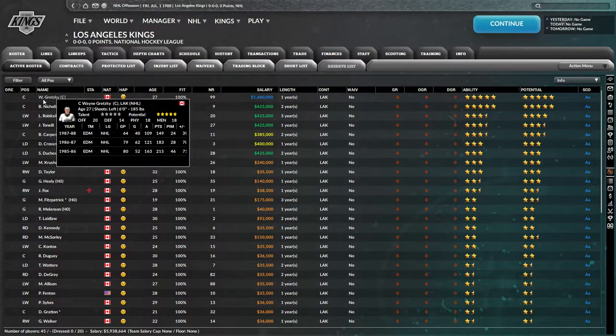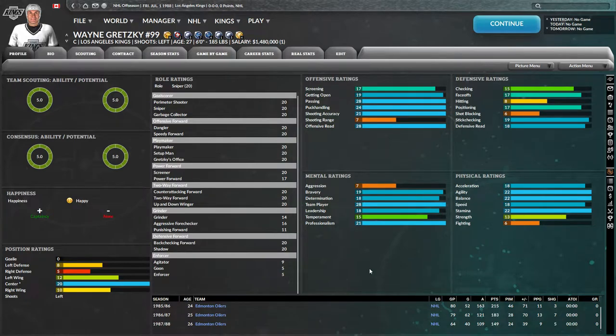Of course, we have the god of hockey himself, Wayne Gretzky. My god, look at these accolades. He is an 8-time Hart Trophy winner already, 2 Conn Smythe trophies, a Maurice Richard, 7 Art Rosses, 4 plus-minus awards, a Lady Byng, 5 Ted Lindsay awards, a 4-time Stanley Cup champion — and he's only 27 years old. How is this man real?